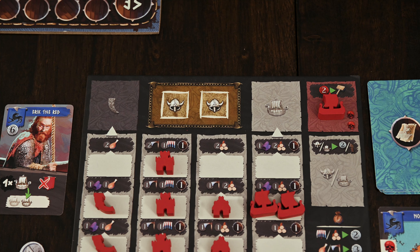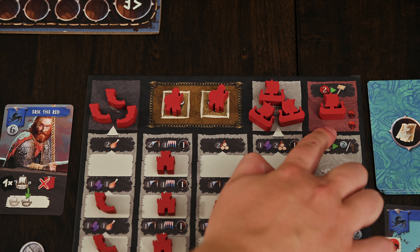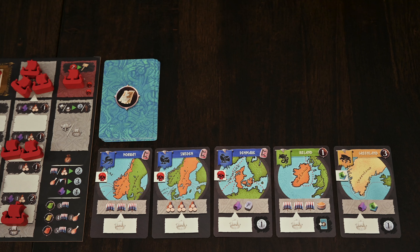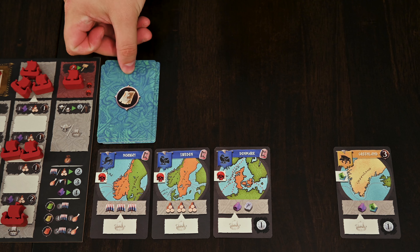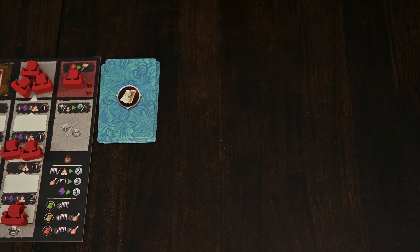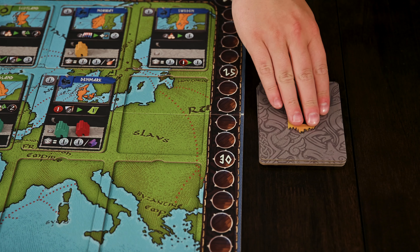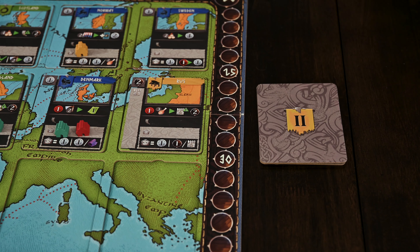Step three is settlements income, effects, and legendary tokens. You'll gain settlement income and take the effects present on the bottom of each territory you have a settlement in — for example, obtaining one coin and one coin for every fabric you have. You'll also receive two points for every legendary token you have present on the board, meaning the token is no longer part of the ladder. Step four is returning Jarls, longships, and lawspeakers — you'll return each to the designated spaces on the board. Forts, settlements, and damaged longships will remain where they are.